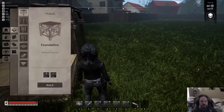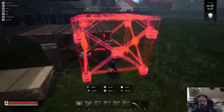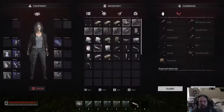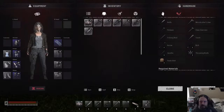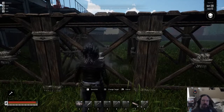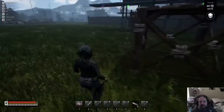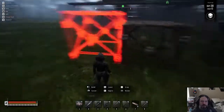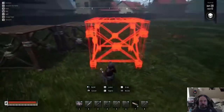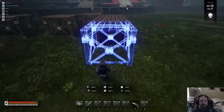I'll place this guide foundation here and snap it. Now I need to break this foundation because there's going to be a trap here. The layout is: two foundations off by one foundation space between them, then one foundation on the diagonal, then coming back from the diagonal two more foundations.